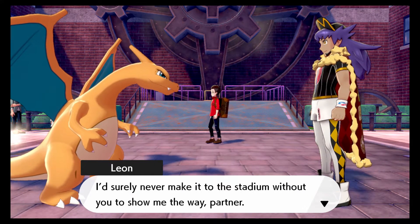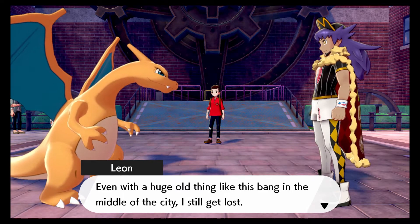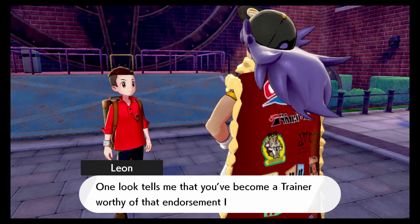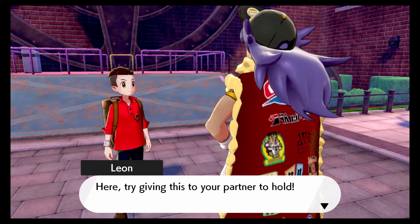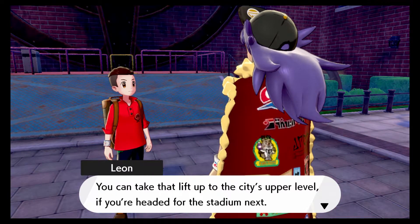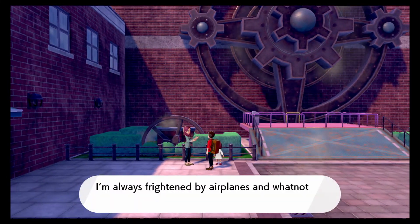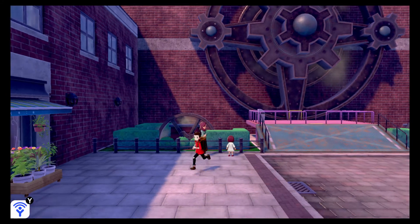I truly never make it to the stadium without you to show me the way, partner — even with a huge old thing like this bang in the middle of the city, I still get lost. Dapper, one look tells me that you've become a trainer worthy of that endorsement I gave you, and yes I reckon you might even be ready to use this. Here, try giving this to your partner Pokemon.